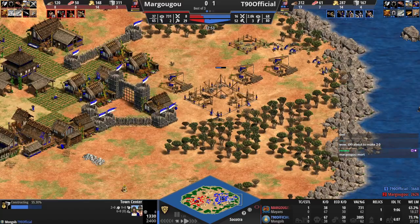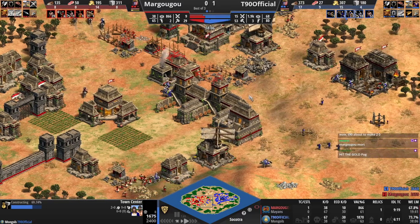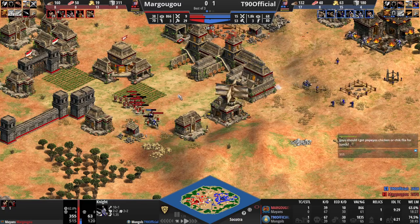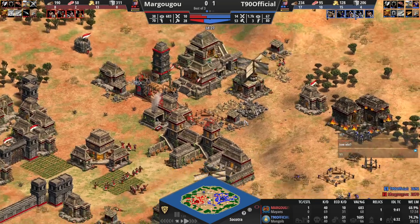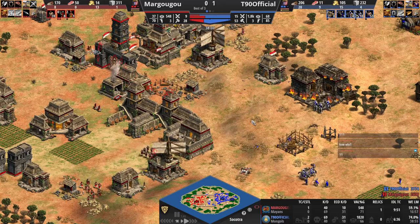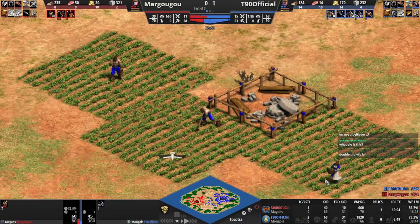There's nowhere for Margugu to run — he's got this wood line in the back that T90 can't get into, and gold over here that could be hit, but he has no army to support any of this. T90 goes for a second TC. T90 is about to make it 2-0 — this should be a 1-0 that I can put up there preemptively because he should never lose this game. I have so much faith in him.